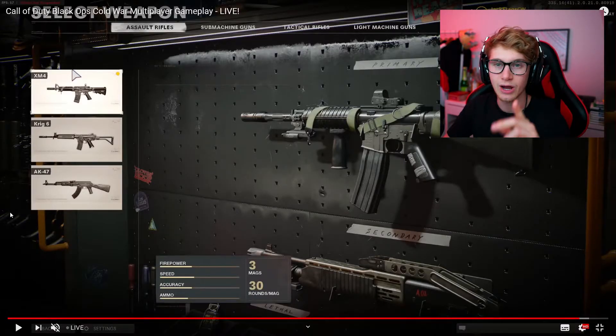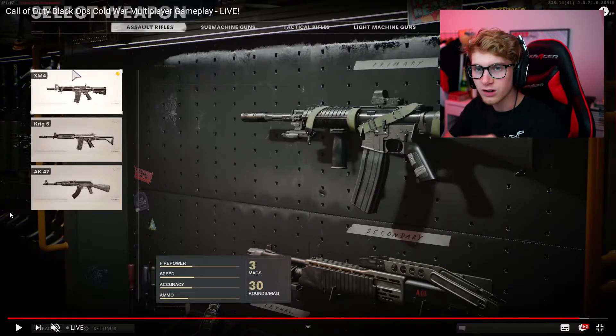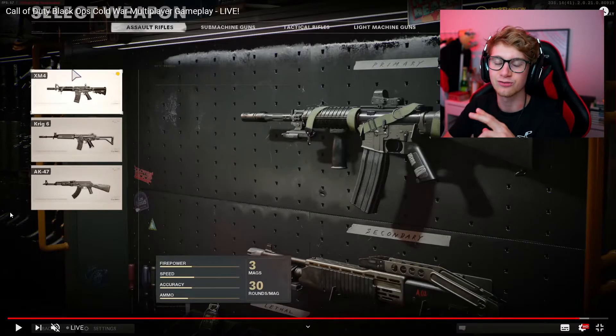Hi, welcome to this brand new video on the channel. Today we are going to go over all the weapons in Call of Duty Black Ops Cold War. For the start, we've got three weapons right now: the XM4, the Krig 6, and the AK-47.